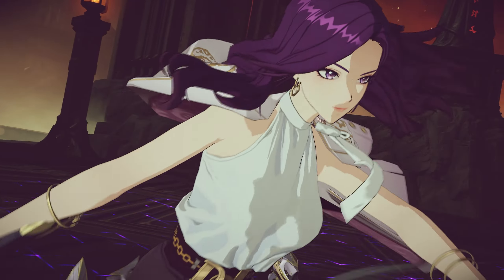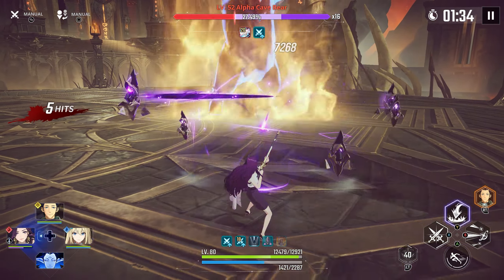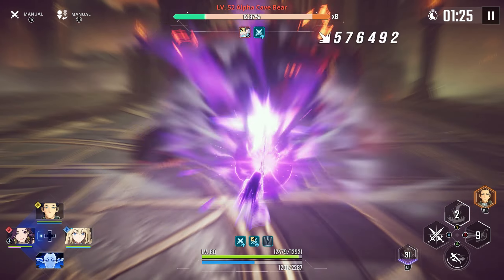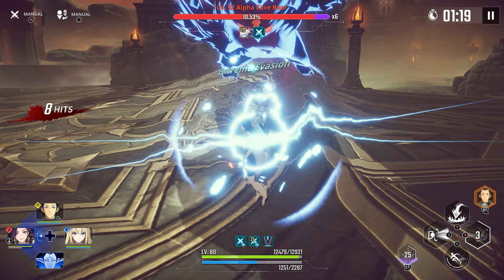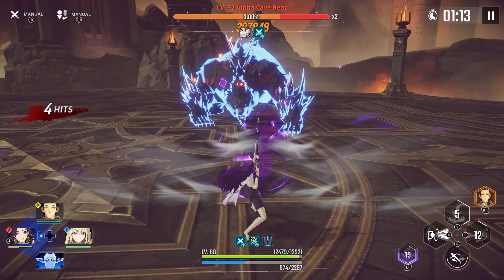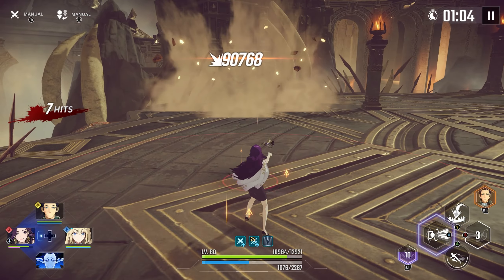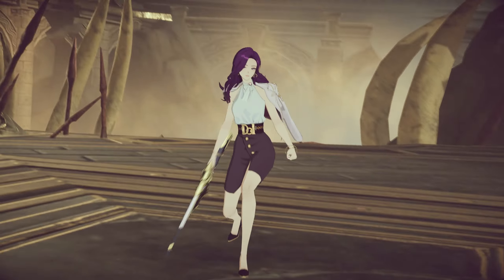Let's use the ult here — she gains a buff from this as well. Wait, she might be goated. I was underestimating her. I do have Min as a support, but I'm not using his weapon, so this is just her with regular support from him. Her ult is coming back really fast too, probably because of Min.